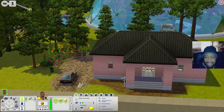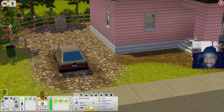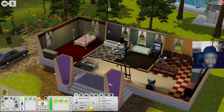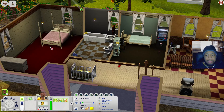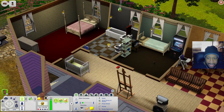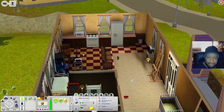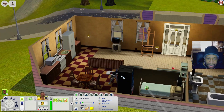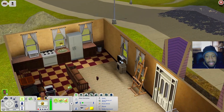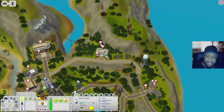Across the street is this really pink-looking house with a car out front and a clothesline with a washing machine. Inside there's a bedroom, bathroom, another bedroom for kids or teens, a crib for babies and toddlers, an art easel, a kitchen with a high chair, and a living room with an art easel, TV, and couch.